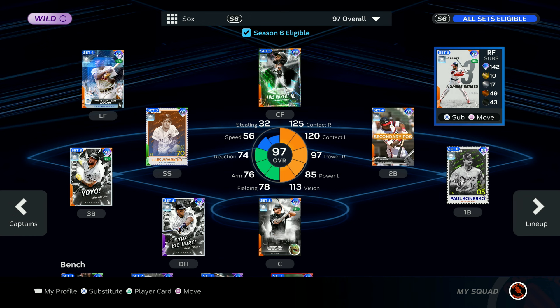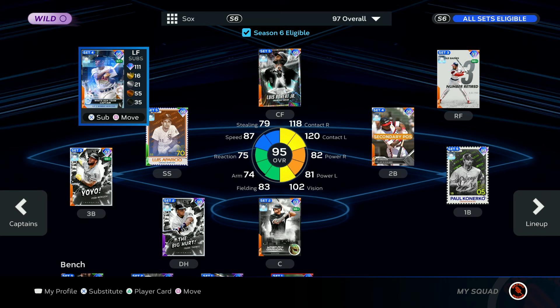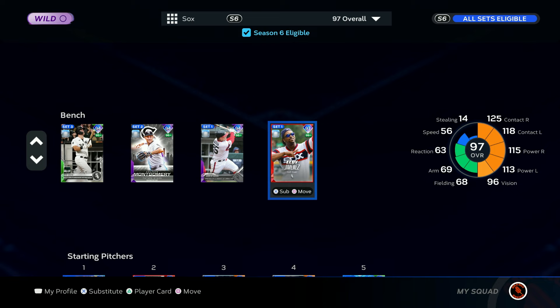Both of the captains — this 95 Miñoso and the 92 Tim Anderson — they both have the exact same boost. So I went with Minnie Miñoso, obviously, because he's a higher overall. But I also figure I could probably just do that thing everybody seems to do with their captains now and sub them out immediately, because we have the set one Eloy on the bench that I could just bring into left field.